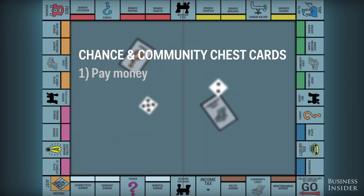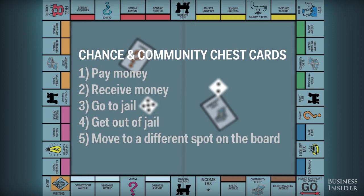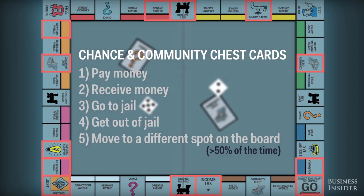Any of five things may happen to you when you draw one of these cards: you either pay money, receive money, go to jail, get out of jail, or move to a different spot on the board. Nine of the 16 cards in each deck require you to move, specifically to one of these spaces.